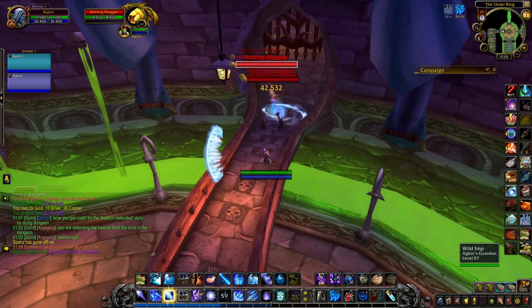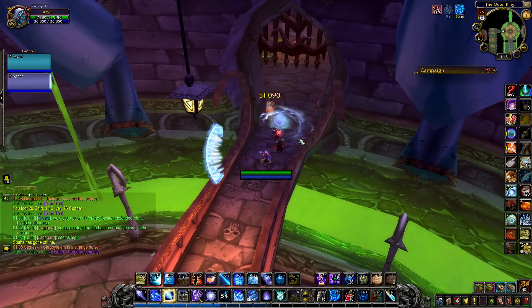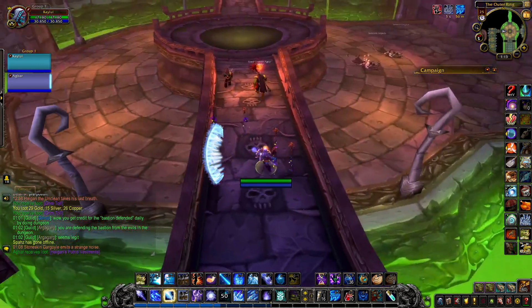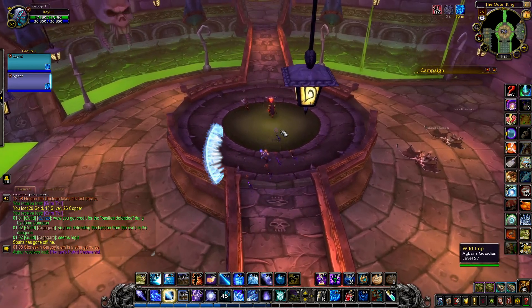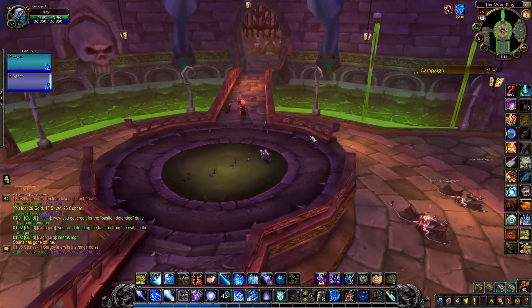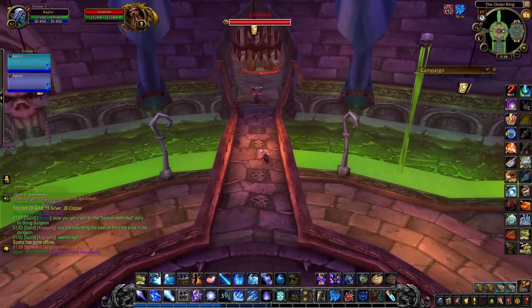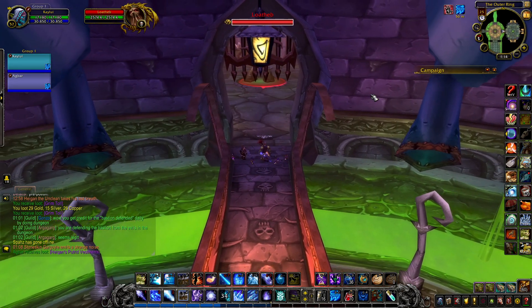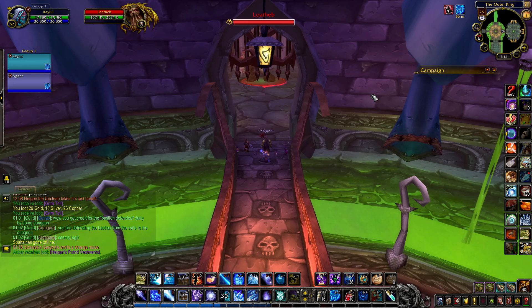I appear to have aggroed all of them. Let them come. Where did they all come from? How did I aggro the ones at the back? Wild imps back there. Alright, now let's talk about Loatheb. I have tested this on this version already — it is very different than the retail and classic version.